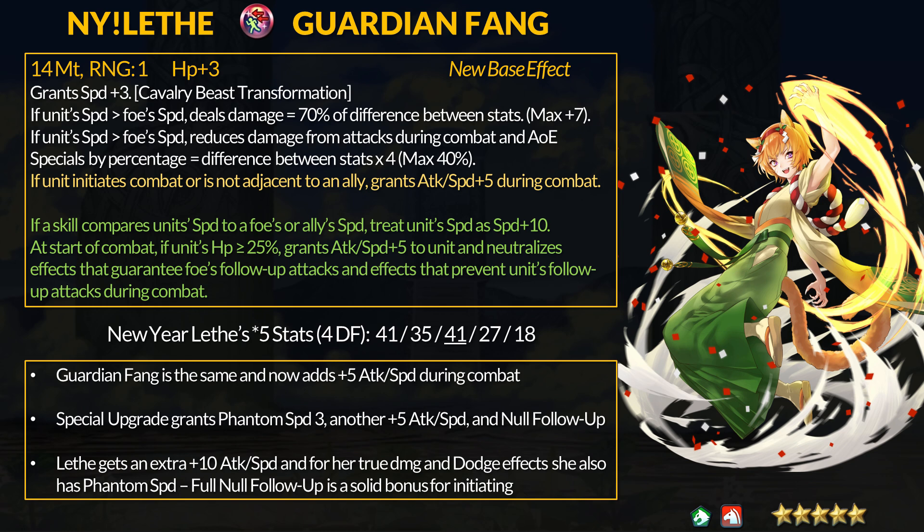Really simple upgrades for New Year's Leith: plus 10 attack and speed, full no-followup effects, and Phantom Speed to compete with even the fastest units. Considering Close Call 4 added a weaker phantom speed effect, this is good to have. As for no-followup, Leith really wanted the offensive part to double anyone slower, and now any follow-up skill just doesn't work regardless. It's also useful on enemy phase since Leith can prevent through-followup skills, and with her dodge damage reduction, she should survive most enemies that only hit once. That said, Leith is squishy if dodge does not work. She gets no extra defensive perks outside the cavalry beast transformation bonus of minus 4 attack, so don't expect to fight too often without bringing healing.